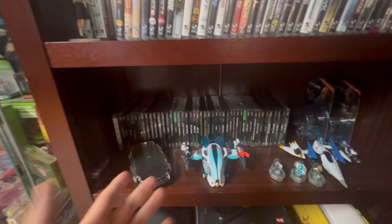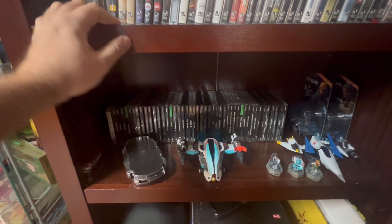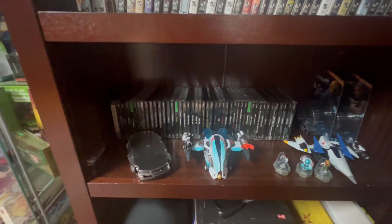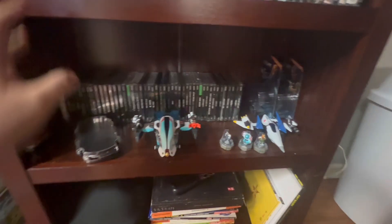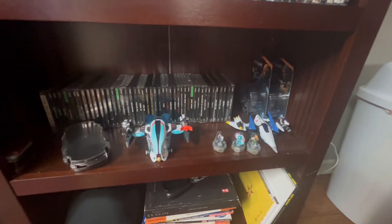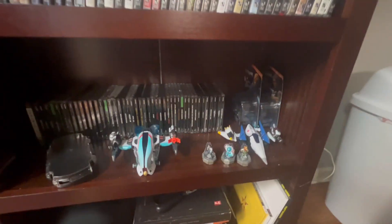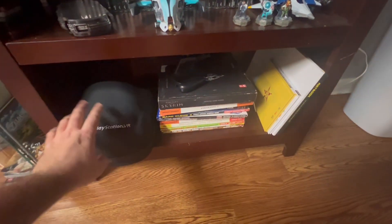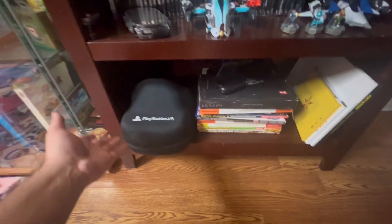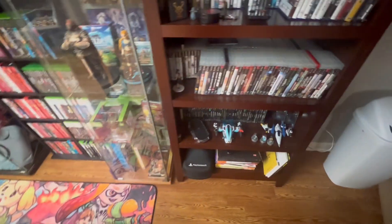And then here's some of the Starlink stuff. Obviously it doesn't belong with PS1, but as of right now I don't have anywhere else to put it, so it stays right here. And then just some odds and ends — some art books, these are all strategy guides, and then this is just an empty case. I've never had a PlayStation VR, but I got this for free from GameStop.